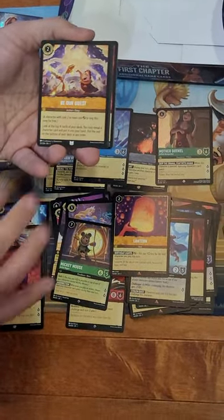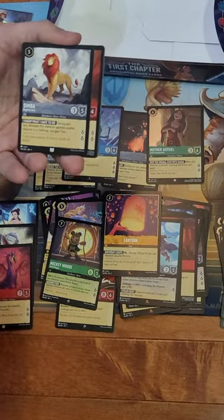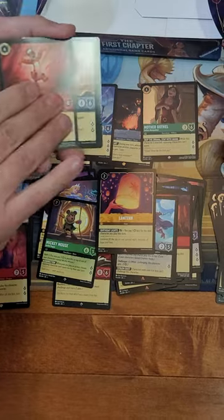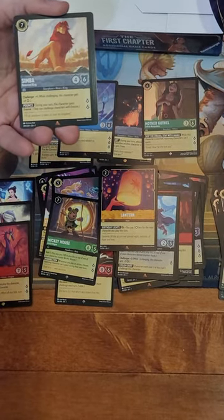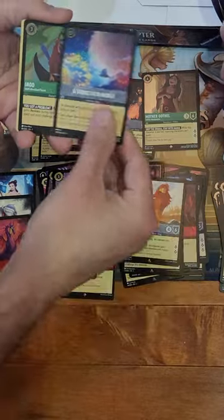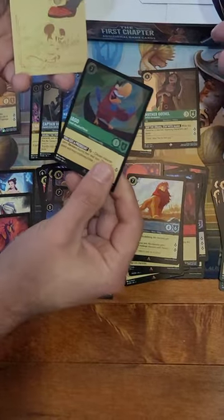Christophe, Be Our Guest - put our service to the test! Simba, Tigger, another Simba, A Whole New World - nice - and a foil rare Iago.